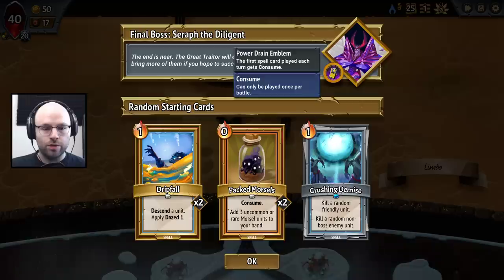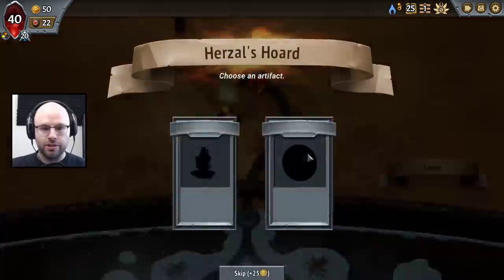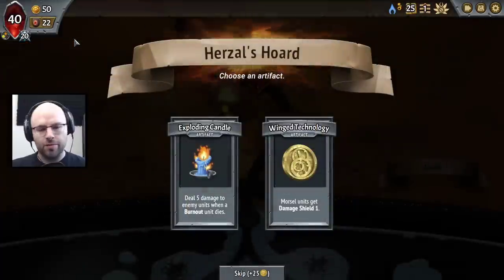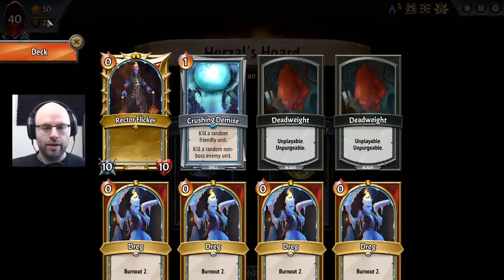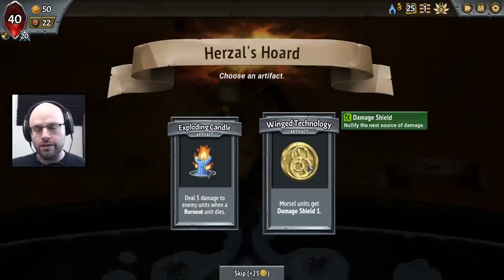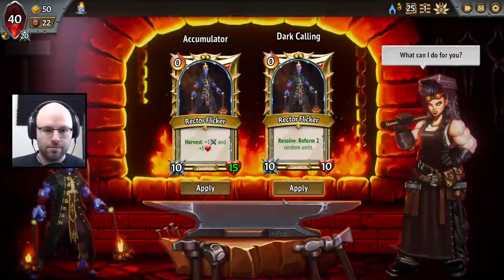We have Consume Spells. Let's see what we get. Let's start here, because Burnout Relics can be valuable. Whenever a Burnout unit dies, deal 5 damage to all enemy units. Honestly, seems great. So is the Damage Shield, because you can take a hit for a unit and still get eaten.